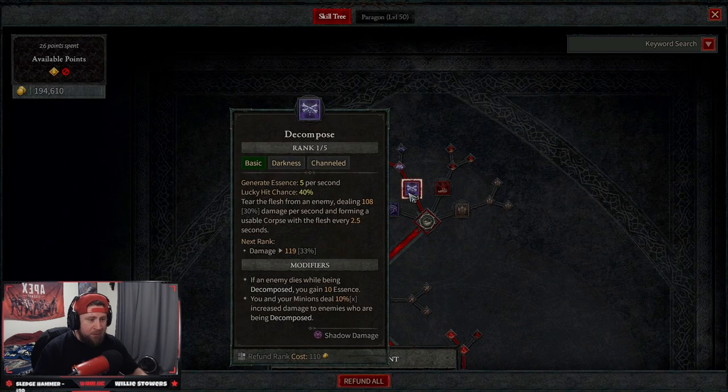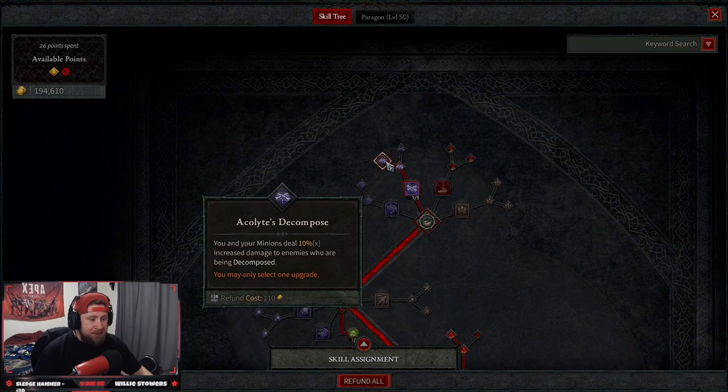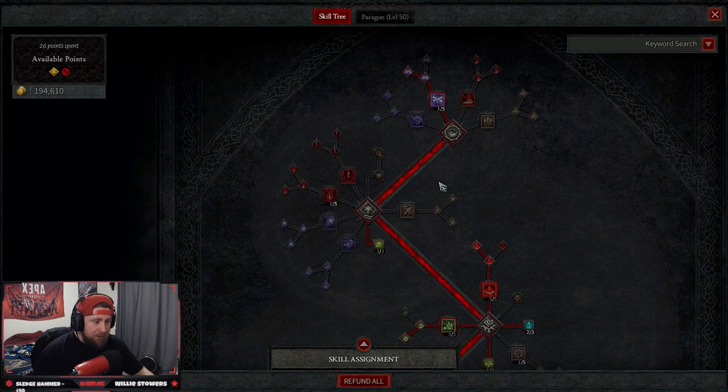First, we're going with Decompose — it tears the flesh from an enemy dealing a lot of damage, but more importantly we're forming a usable corpse every two and a half seconds. We have Enhanced Decompose so when an enemy dies we get 10 essence back, and then our minions deal even more damage to enemies that are being decomposed. This is a corpse explosion pet build.